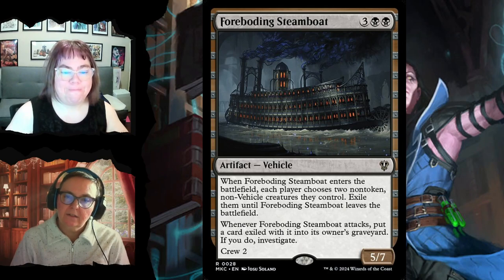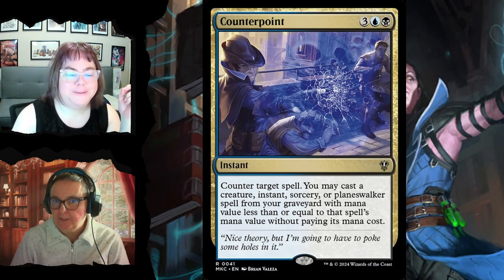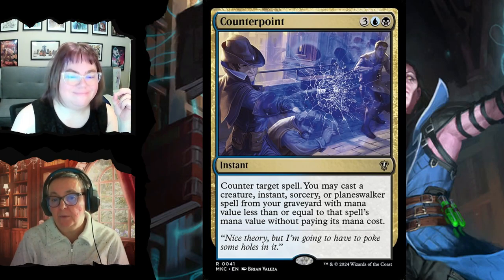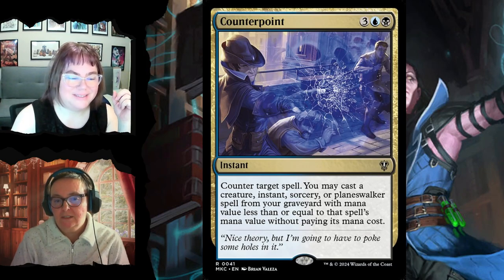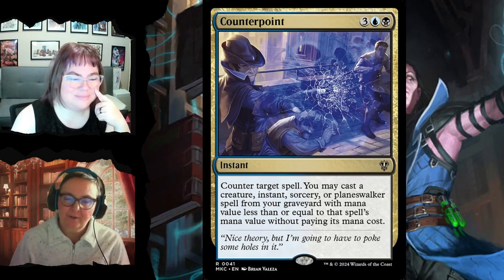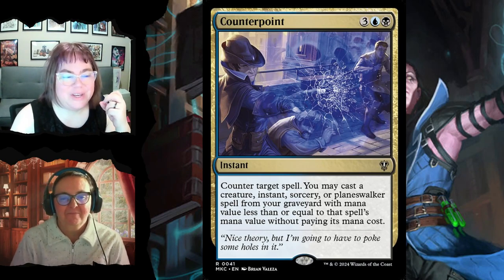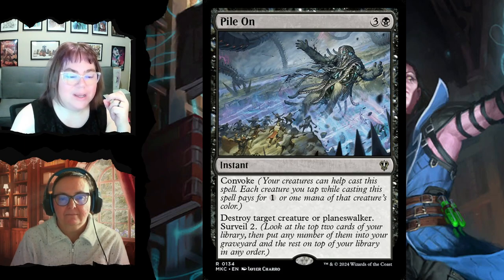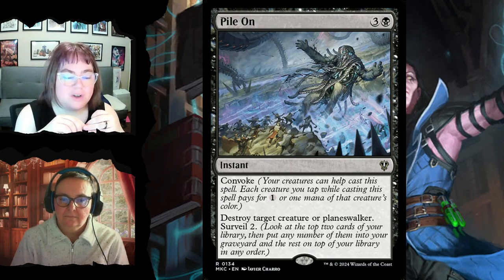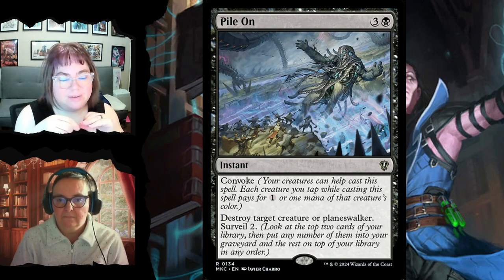Counterpoint for three, white, and black is an instant that counters target spell, and you may cast a creature, instant, sorcery, or planeswalker spell from your graveyard with mana value less than or equal to that spell's mana value without paying its mana cost — counter their big thing and get something awesome from your graveyard. Pile On for four has convoke, so creatures can help cast it; destroy target creature or planeswalker and you get to surveil.